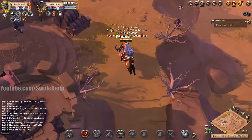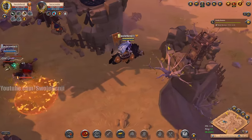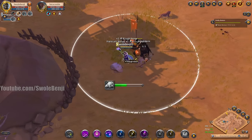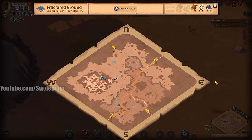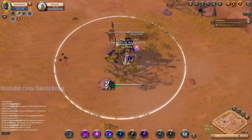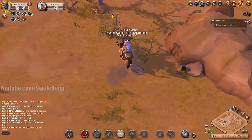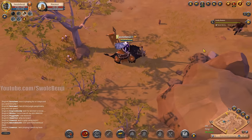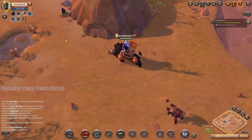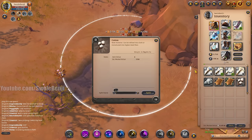A real player — he's got awakened gear, out here fame farming in the tier 3 static, just practicing for bigger zones. How much have we made so far in rough stones? 27,000 in 10 minutes. It's not a lot — not looking good, folks. This may not be the farm we made it out to be.